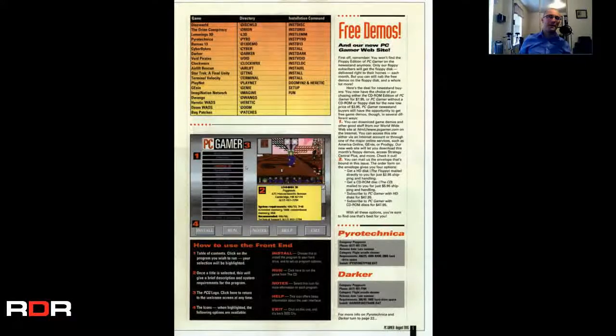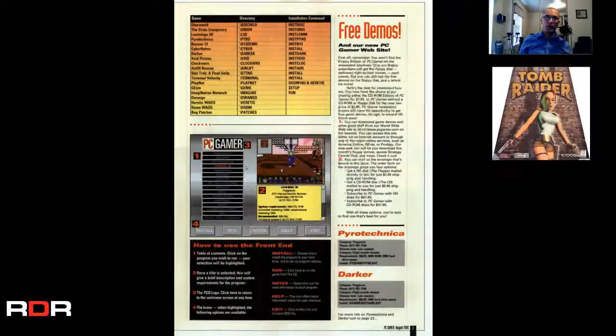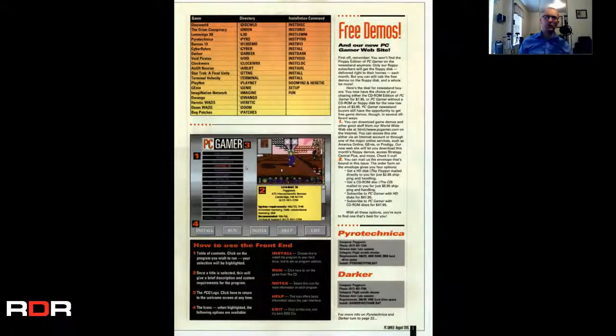I loved these kind of CDs as a kid. I never got very many of them, but when I did, it was great. I remember getting the first Tomb Raider demo on a CD like this — or it was like its own demo. It didn't work for me because my computer just couldn't handle it, and it was a real bummer. You get all the way until you walk into the cave, see the tiger, and then it would just lock up. It was really unfortunate.